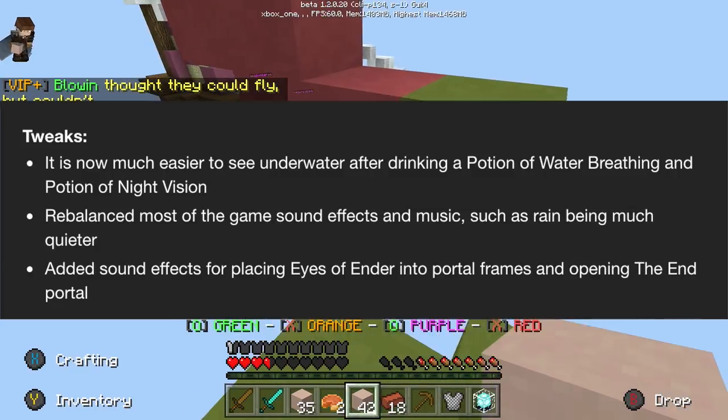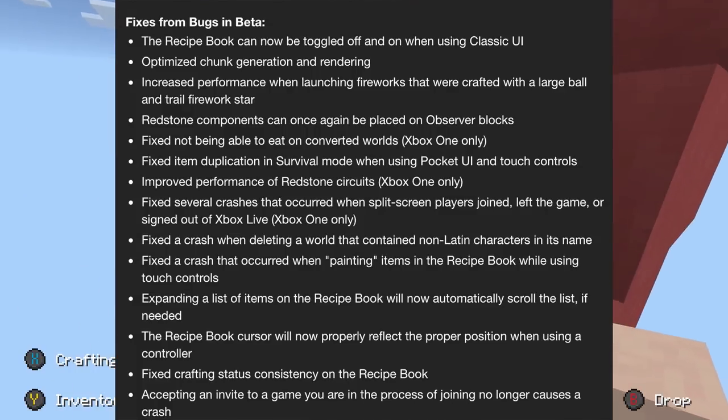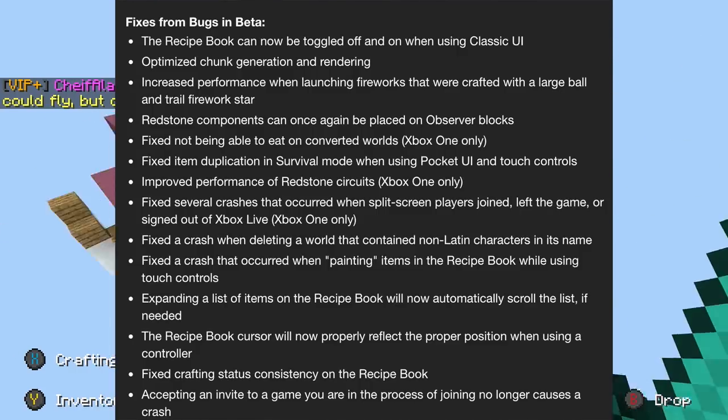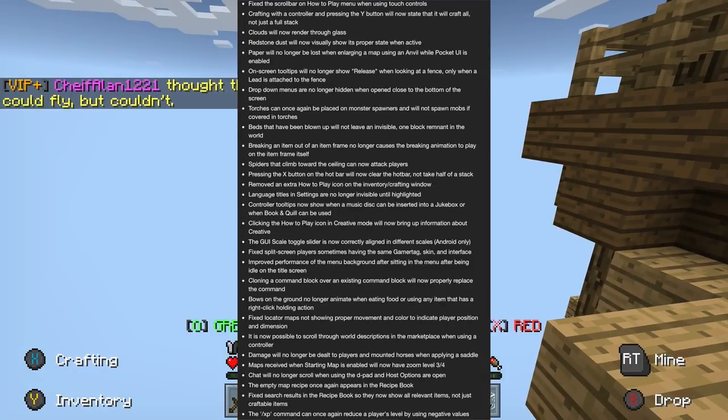We've also got tons and tons of bug fixes which I'm not going to read through in this video because I could be reading them for a very long time, but I will link them in the description and put them on screen for you guys. There's absolutely tons. The one that does catch my eye is the duplication glitch being patched — a glitch that was on the pocket edition, a duplication glitch only for the pocket edition.